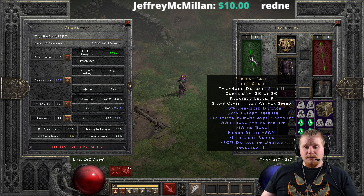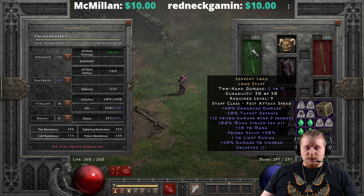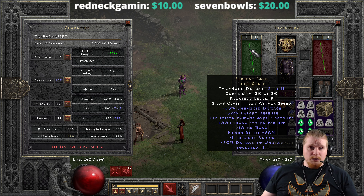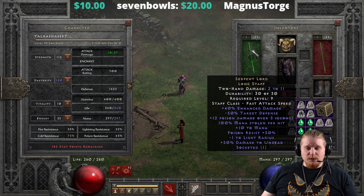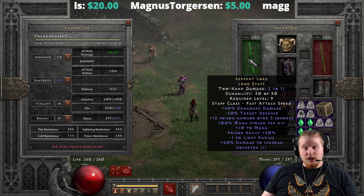We also have plus 10 to mana, which is a pretty nice little bump for a low-level character, and it can certainly come in handy. And 50% poison resistance, which is going to come in extremely handy when you fight Andariel, because she is of course spamming poison attacks. And we have negative one light radius, which is a moot point, and 50% bonus damage to undead, which actually comes into play for the mana steal because we're bonking things.